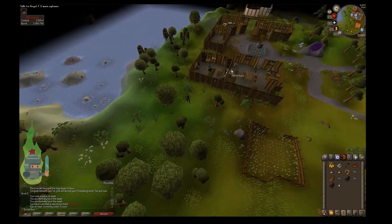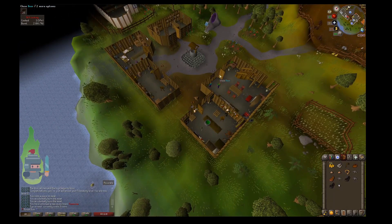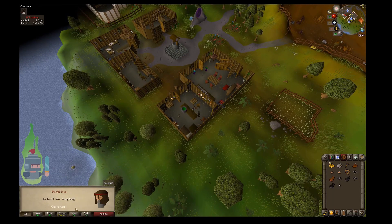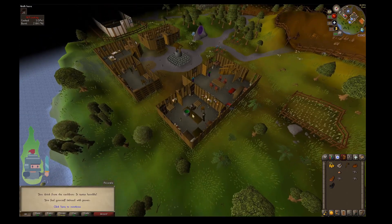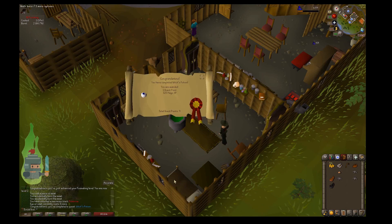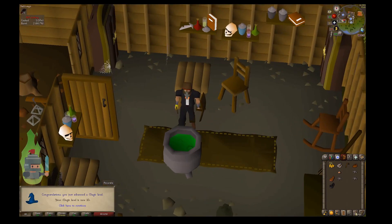Once you have the Eye of Newt, that is the final item — we have the two onions, the rat's tail, the burnt meat, and now the Eye of Newt. Head straight back to Hetty to give her the items and complete the quest. Run southwest back to Hetty past the mine and back to her cottage. Give her the items and she'll put them into the cauldron and ask you to take a drink. Click on the cauldron to drink from it — you get the description 'you drink from the cauldron, it tastes horrible, you feel yourself imbued with power.' The quest complete scroll pops up and informs you you've been awarded one quest point and 325 magic XP. All in all, a very simple quest you can do in less than 10 minutes.